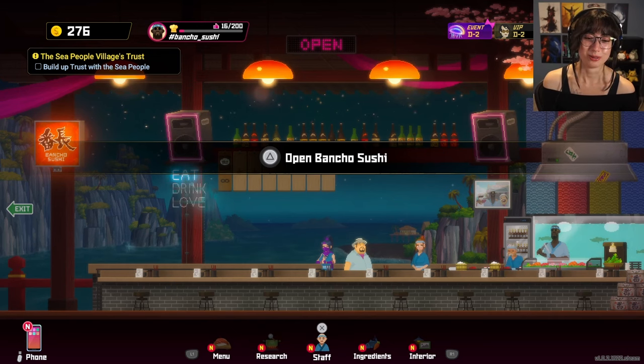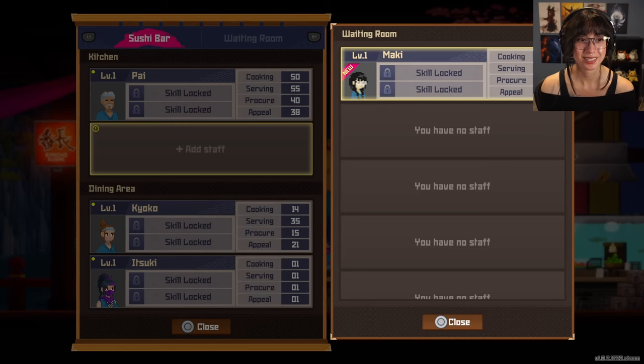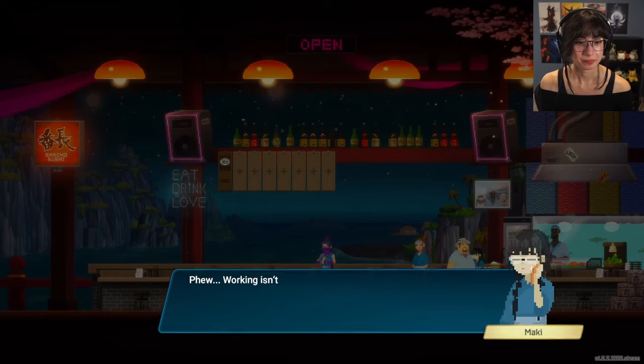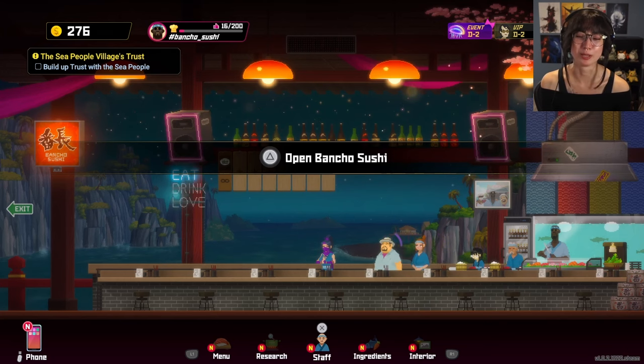My heart — too much sadness. This is perfect timing that Maki wants to join us because I actually have an opening in the kitchen. Her cooking stat is at 100 — what the hell?! That was really good timing because I was actually going to put out an ad today. You're hired! And I get you for free too. That's such excellent timing. Working isn't easy — that was so sad. My heart.